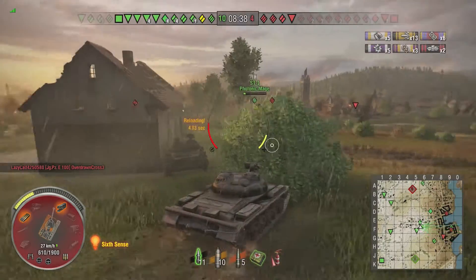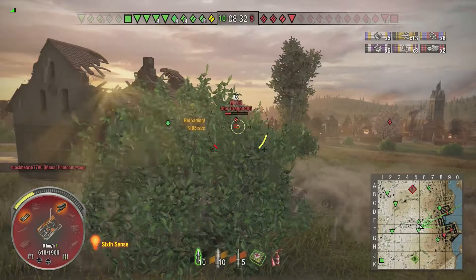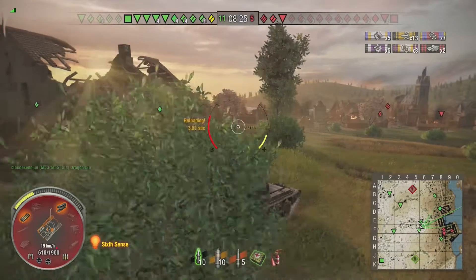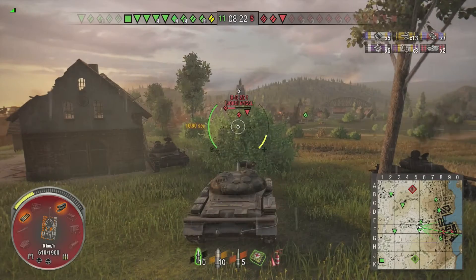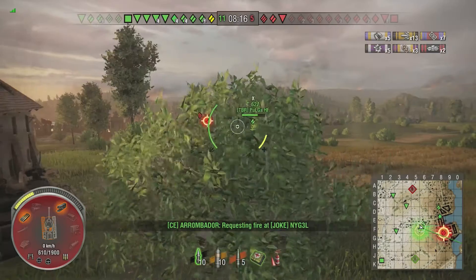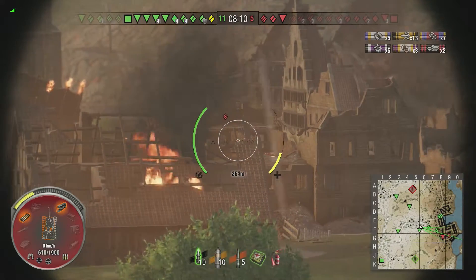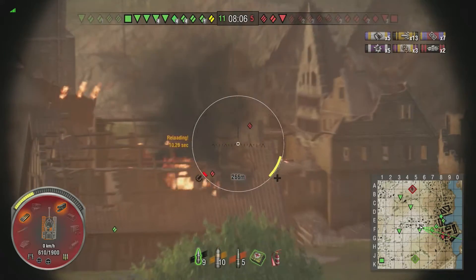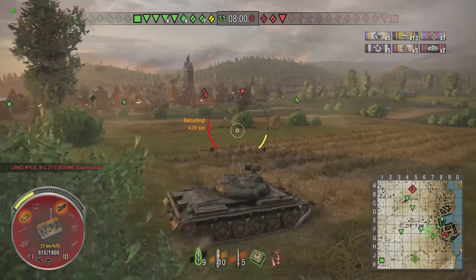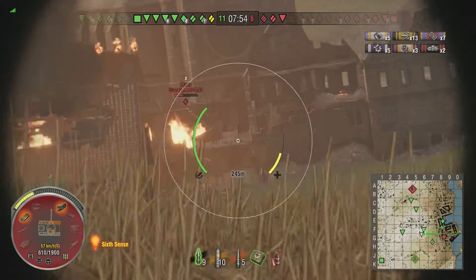Unless somebody puts on their man pants and goes epic man mode, this game is about over. I put one into the T-125 and bounce off his upper plate at a kind of odd angle. There's the Jageru — I've got to worry about the Jageru. I take one more shot and then relocate because I won't be able to penetrate his hull from the front very well. I realize my T-62 buddy is making a push, so I go support him. I try to sneak one through a window, which you can do — just not with this gun apparently.